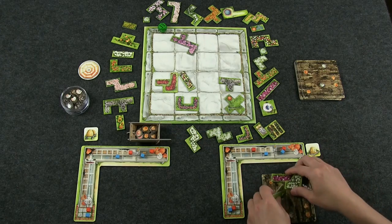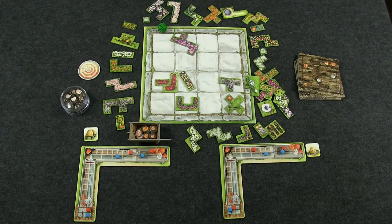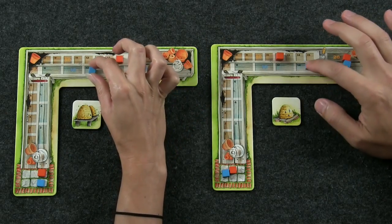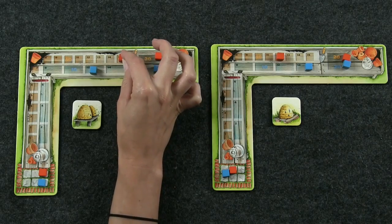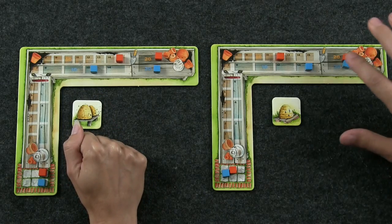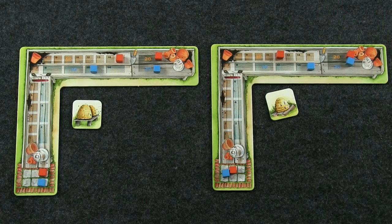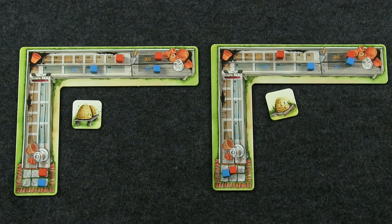Now we do final scoring — super easy because it's all right in front of you. You just add up what you have. Counting out loud: 40, 55, 66, 67, 69. And I've got 20, 40, 54, 66, 67. Two points difference — that's so close! It all came down to the honey pots. We would have tied if I'd gotten the other beehive, but I would have also sacrificed a lot of points pushing my cubes to the end. That's the balance in this game.